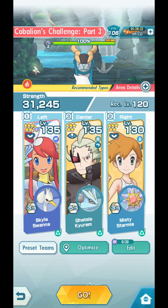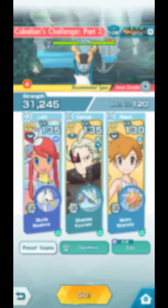It involves a little bit of RNG, but not too much. In the meantime, we have Skyla as our tanker, as well as Misty — both of them are tankers. GetSys is in the center, and we've set up our gears to Ice-type to make things easier.